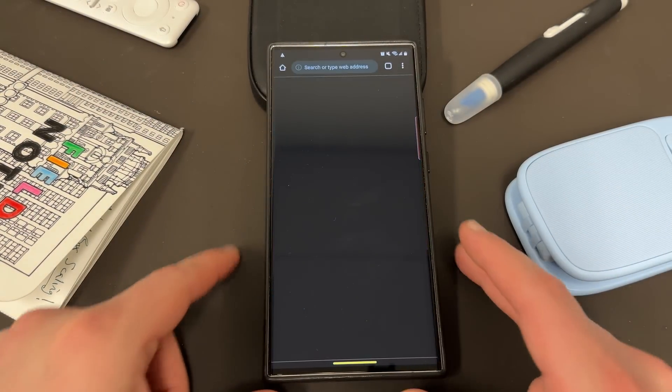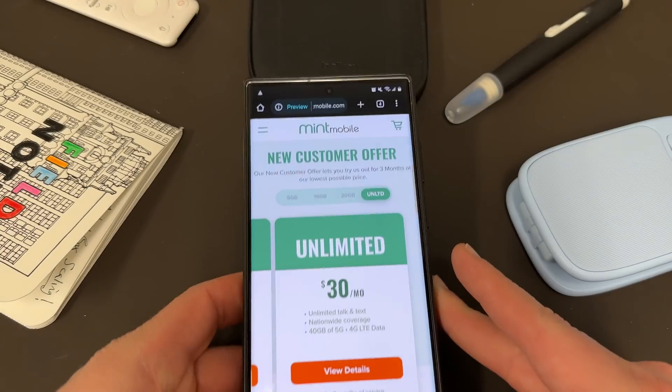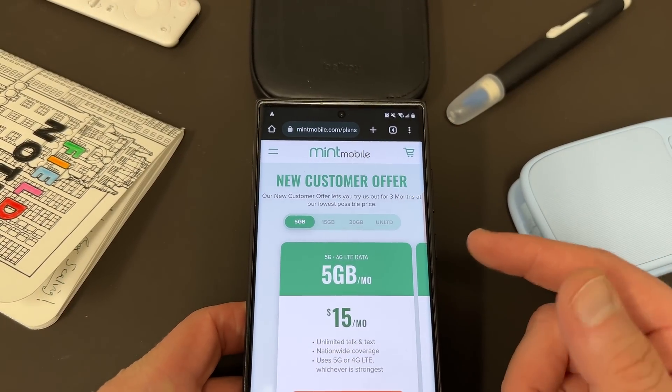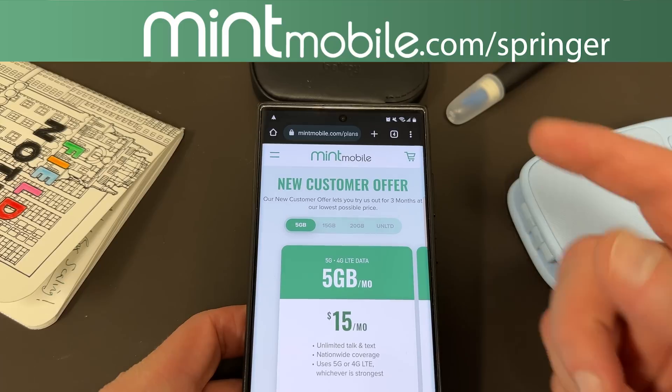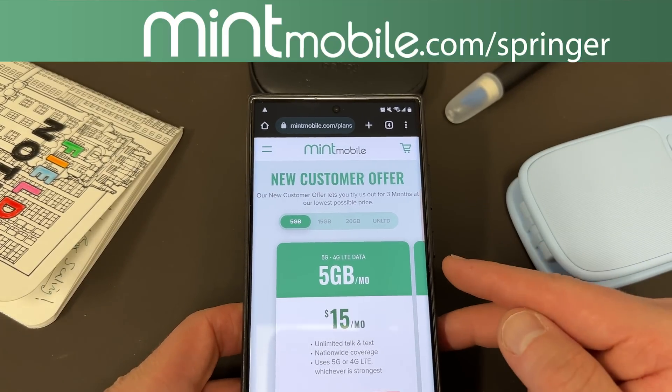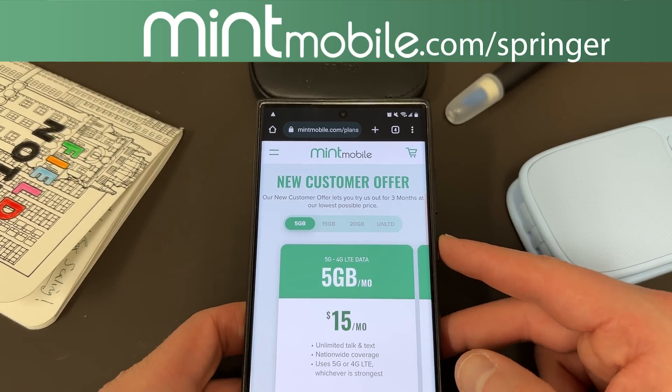Anyway, hope you guys enjoyed the video. If you did, like, comment, subscribe, and hit the notification icon for future videos like this. Again, if you guys are interested in getting some premium wireless starting at $15 a month and also a free case from me for testing out Mint Mobile, go to mintmobile.com/Springer - also in the pinned comment and description. Appreciate you guys watching. I'll see you in the next one. Thanks a lot.